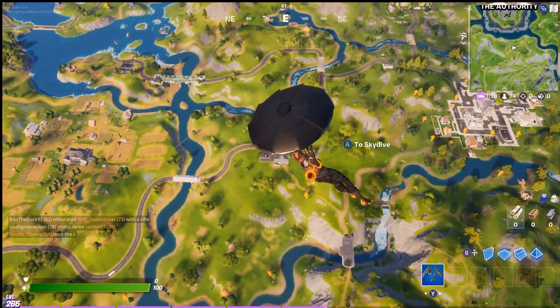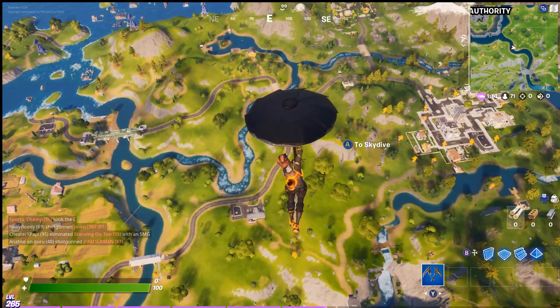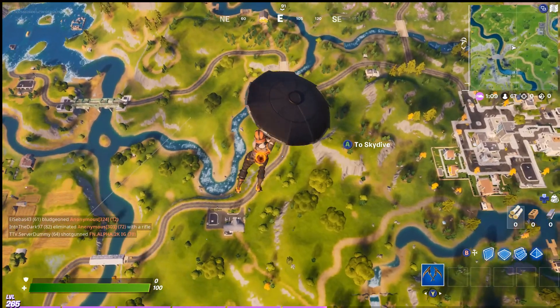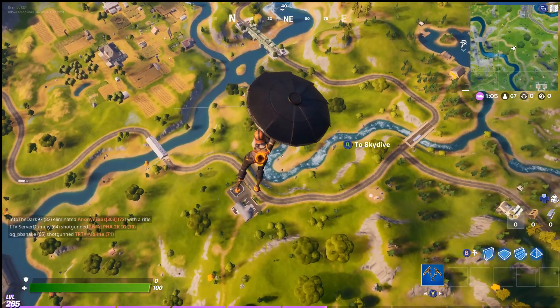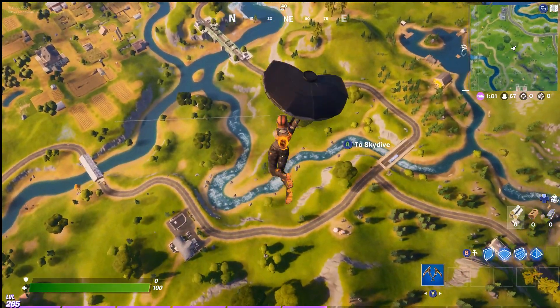I found this the best method right now with the LTM Blitz. The good thing about that is every single llama will spawn within a smaller surface area — a smaller zone — so all five llamas will be inside of one area of the zone.